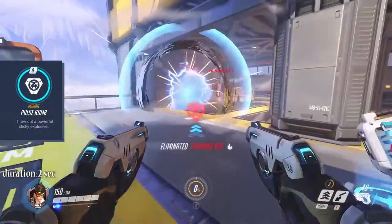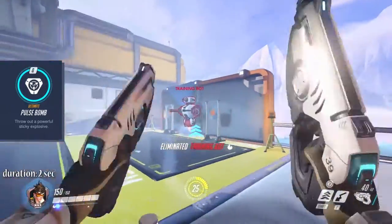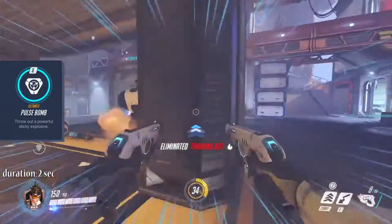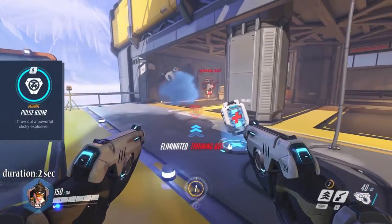Tracer's ultimate Pulse Bomb lets you throw or drop a bomb that detonates after two seconds, dealing heavy damage. Notice that you have to get close to your desired drop location, because Tracer is not good at throwing.